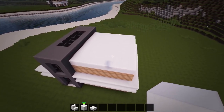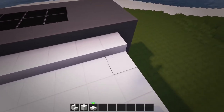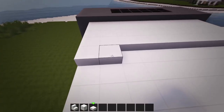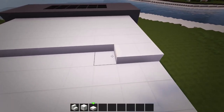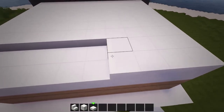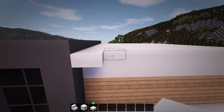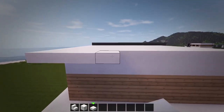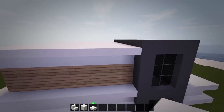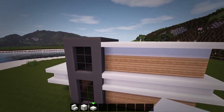Then we'll add a row of quartz slabs on top of the quartz blocks that overhang out a block. And lastly, we'll add a row of quartz slabs off the bottom of the quartz blocks.